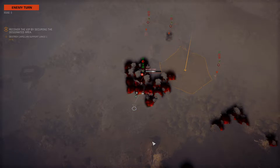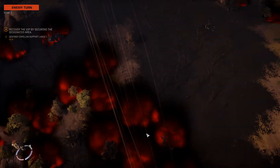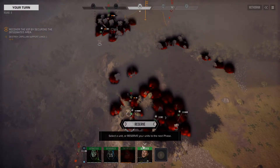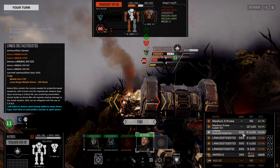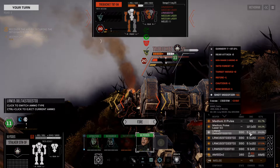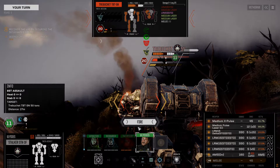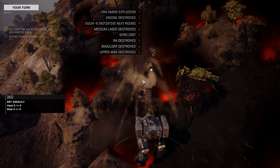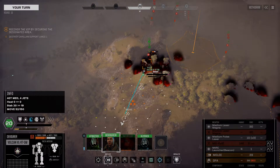Sadly we lost our Shadowhawk to a very early AC2 ammo explosion — that was unfortunate. The Hetzer took burn damage and then fired Inferno rounds at our Panther, which isn't hugely relevant. We're turning the Stalker; the Trebuchet turned its back to us. Dead Fires still aren't better here — quite shocked about that. At long last, the Trebuchet is down, and that's a very big deal.